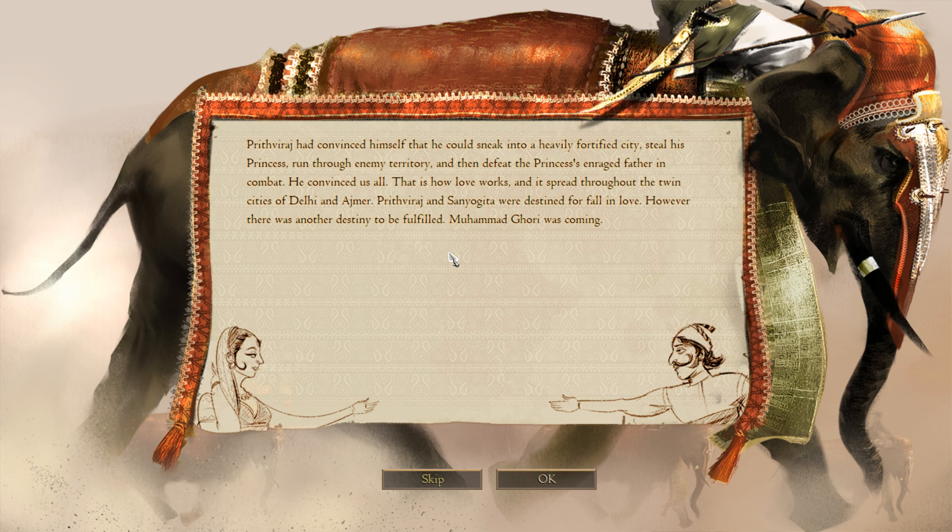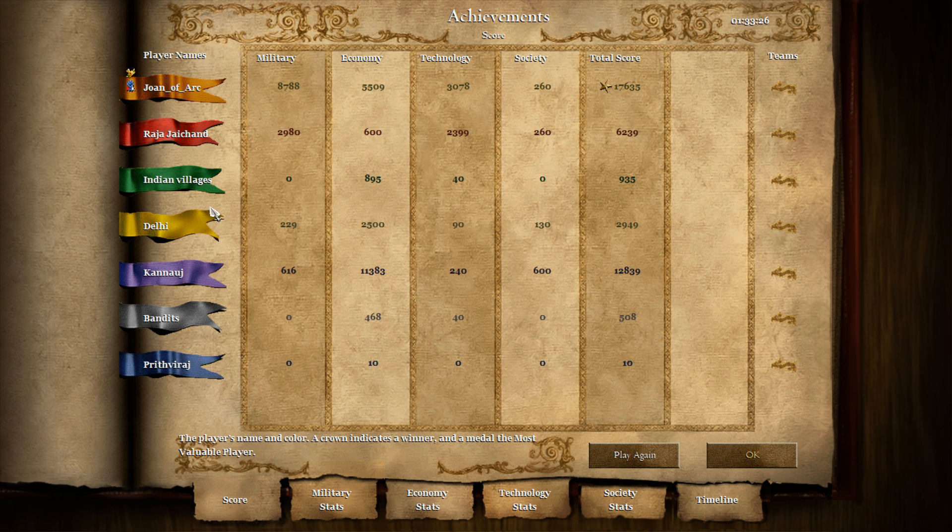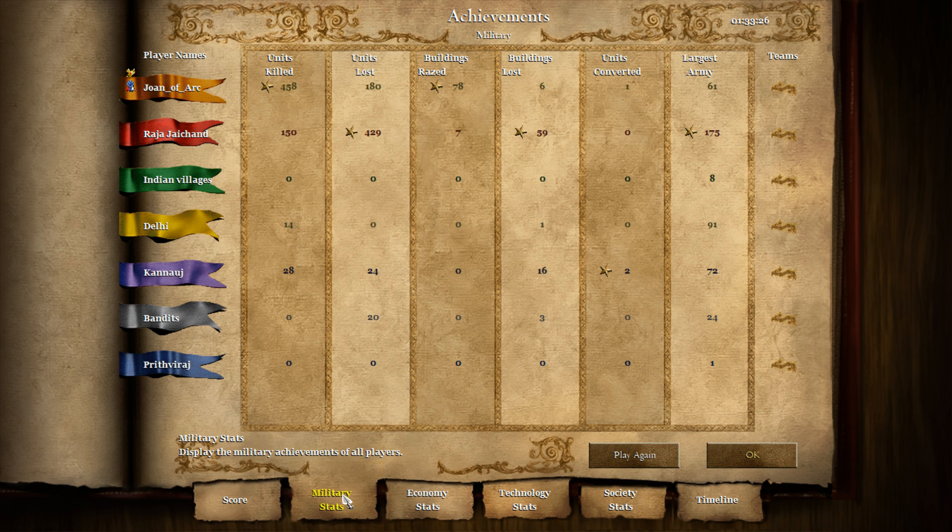Prithviraj had convinced himself that he could sneak into a heavily fortified city, steal his princess, run through enemy territory, and then defeat the princess's enraged father in combat. He convinced us all — that is how love works. Prithviraj and Sanjogira were destined for falling in love. However, there was another destiny to be fulfilled — Muhammad Ghori was coming. Maybe Jaichan did die after all. That's a shocker.